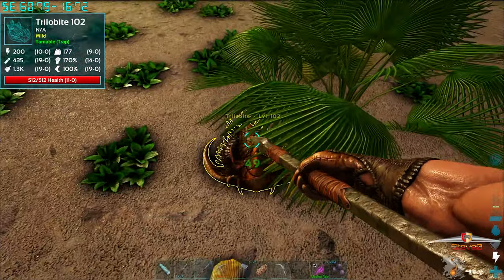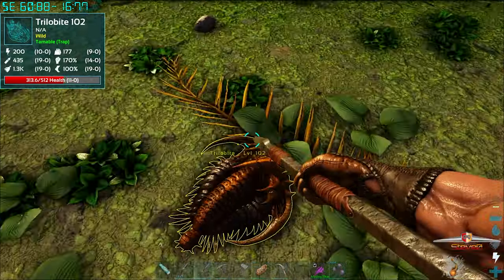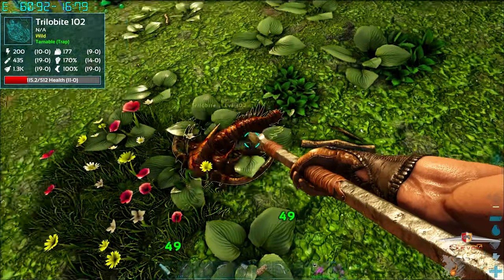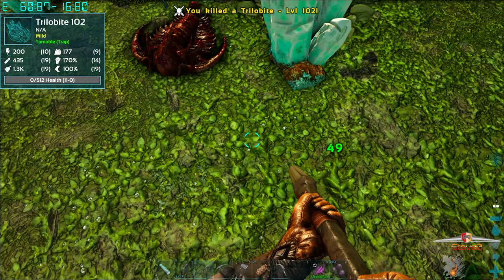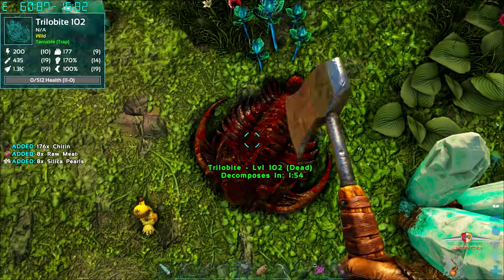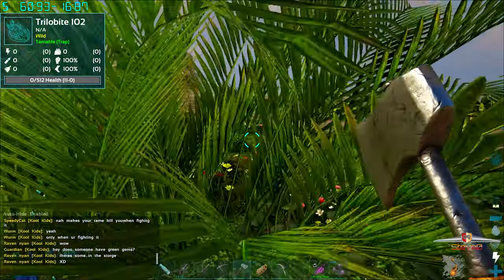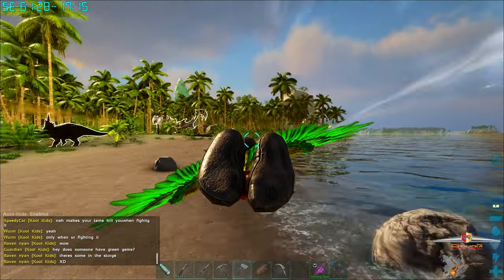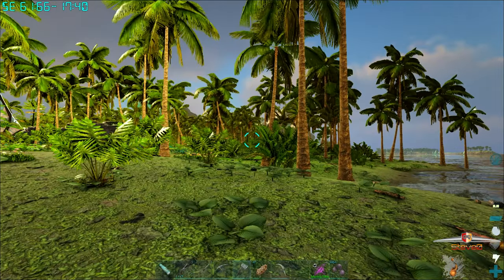Come on, you can die - die for the cause! Long live alpha mango tribe! Okay you can just die already. There we go - should give us some keratin. Oh 200, that's pretty nice. Here's our saddle, let's get back to base. My wings look like they're on an angle, that's probably why I fly so derpy.